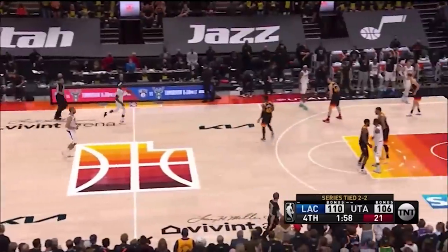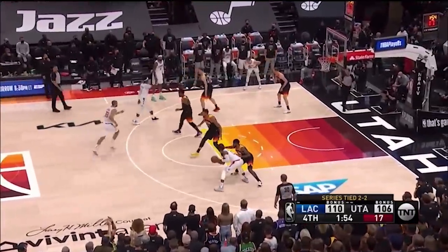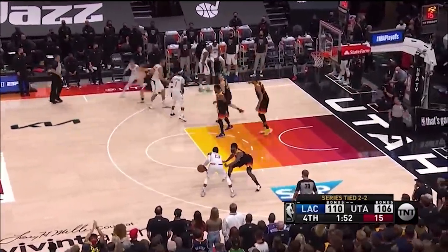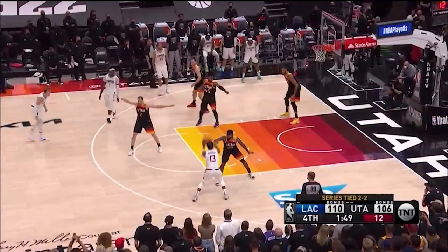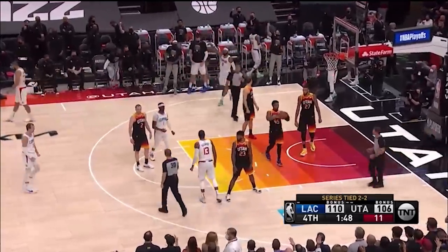In the crucial Game 5 between the Clippers and the Jazz, under two minutes left and LA clinging to a four-point lead, Paul George gives us another throwback iso at the elbow — jab-steps included — before drawing the foul and somehow hitting the shot for good measure.